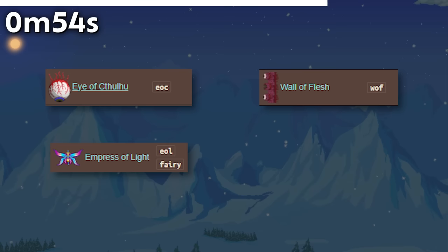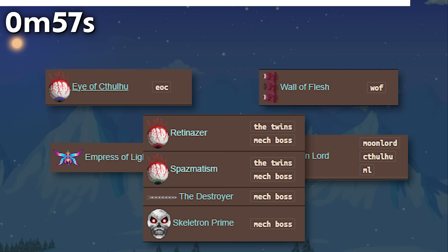Wof for Wall of Flesh, Fairy for the Empress, Cthulhu for the Moon Lord surprisingly, and Mech Boss for the Mech Bosses.